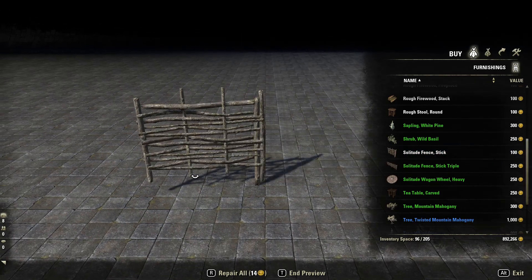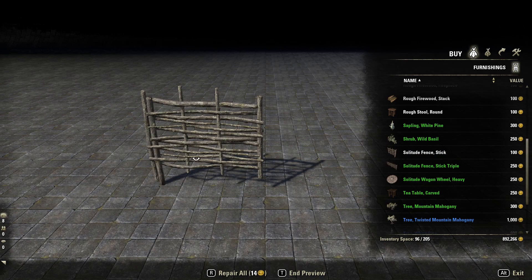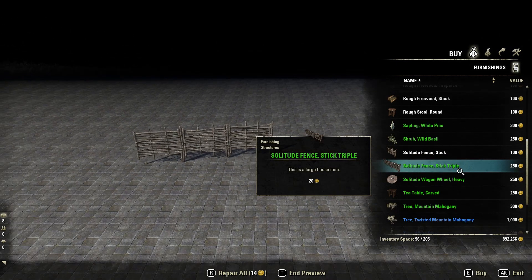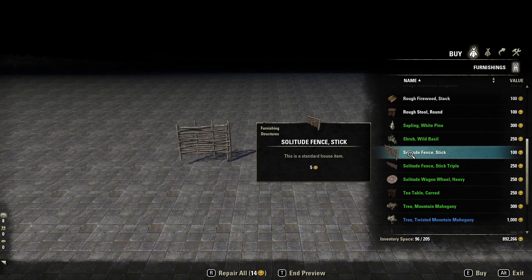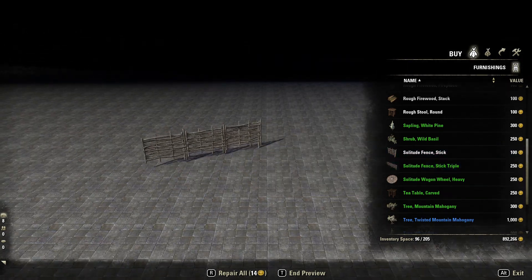Solitude Fence. We can actually make proper type enclosures for our pets, animals, or with the stable. So yeah, you got the fence and the larger fence.